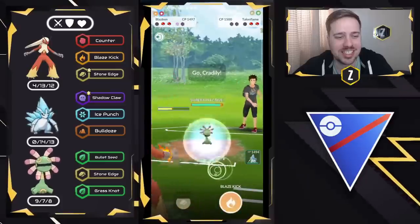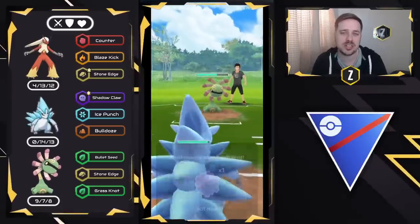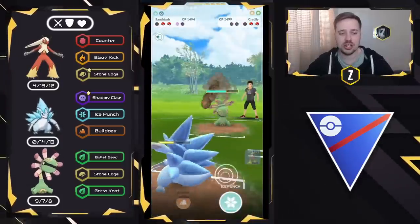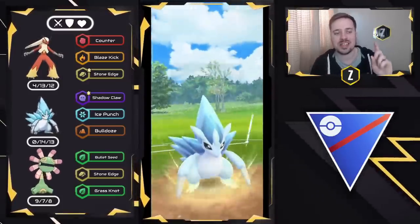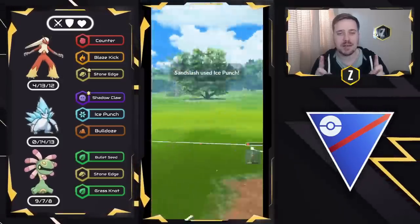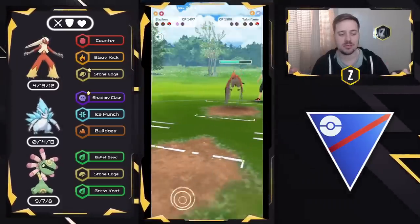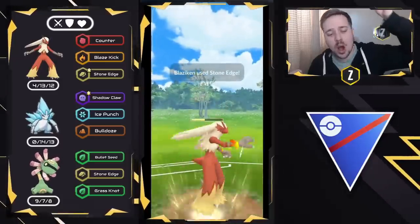Now this is going to be very close. They decide to swap into Credily. I bank a Stone Edge and now swap into Alolan Sandslash — this is why I was okay with losing Switch, because Alolan Sandslash and Blaziken do well against Credily. What we're going to do here is save our shields, because the only way I lose is if I give up my shield with Alolan Sandslash, and this Credily is going to be forced to throw. I'm going to go ahead and just take out the Credily. Talon Flame is going to come in, but remember I banked a Stone Edge. All I'm going to do is CMP Tie the Talon Flame. We win the CMP Tie anyways. Boom! One-shots the Talon Flame. You love to see it. Good game.